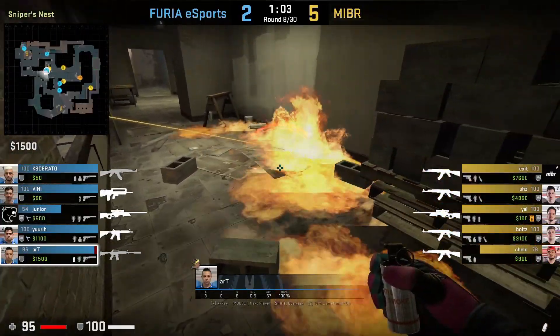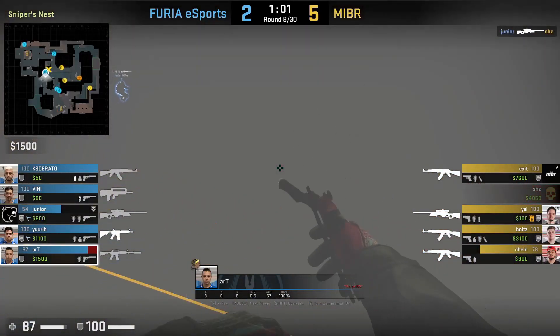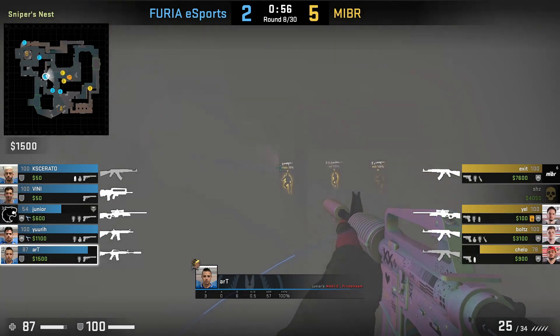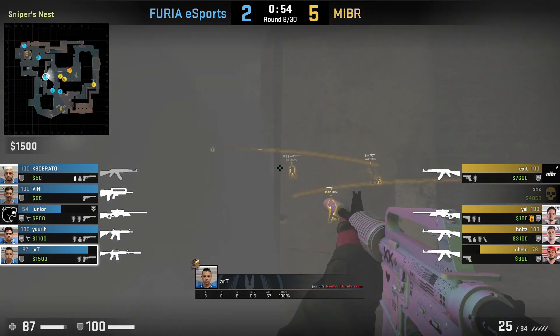Art shows that anytime you put out the T's window Molly with the smoke, there could be a possible gap. He tries looking for one by jumping into the back wood where he has vision towards top mid. He spots Yell and kills him.